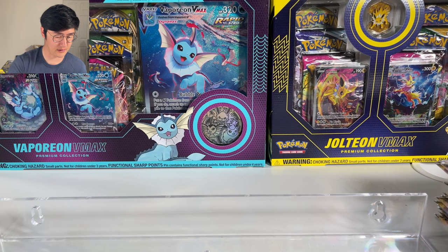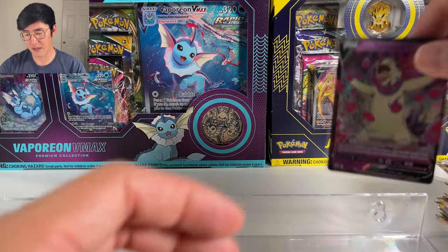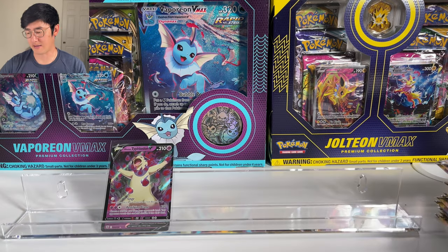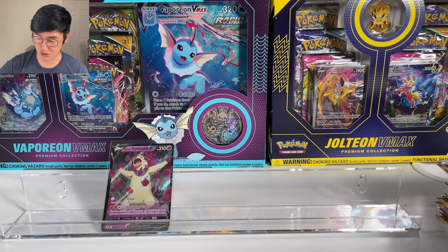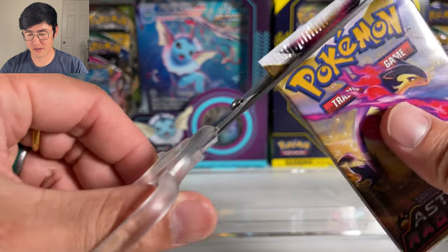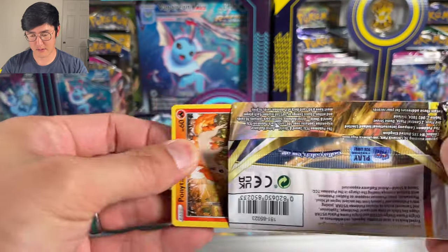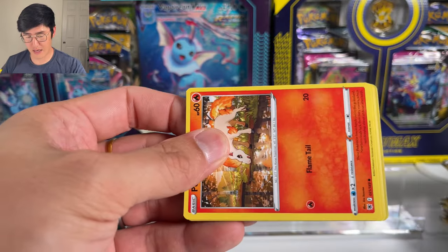And there is a Hisuian Typhlosion V — this is the regular V. There is a full art form, but it almost looks like one. Full arts typically — actually always — have texture; that's how you know. Regular Vs don't have texture, they look almost glossy. That's how you can differentiate between regular Vs and full arts.